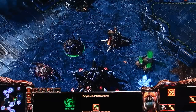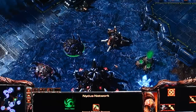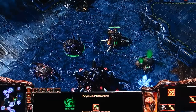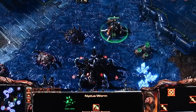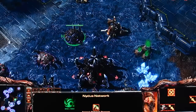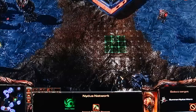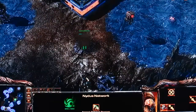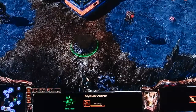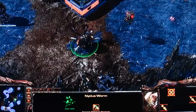Also at Tier 2, you get access to the Nidus Network, which is like a Nydus Canal from StarCraft I. The main difference is that from one Nidus Network you can build multiple exits — called Nidus Worms. You select the Nidus Network, find a place that you have vision of, and tell it to build a Nidus Worm. It starts constructing, then pops up in that spot and spawns some creep around it. Whatever Zerg units you place inside the Nidus Network, you can spawn them out over there. So that's pretty cool.